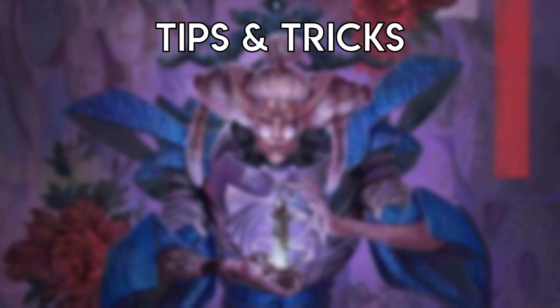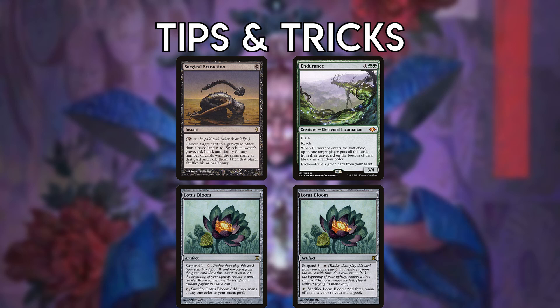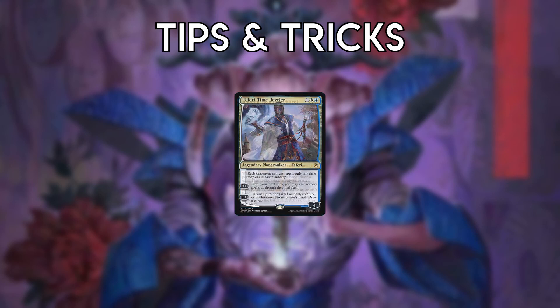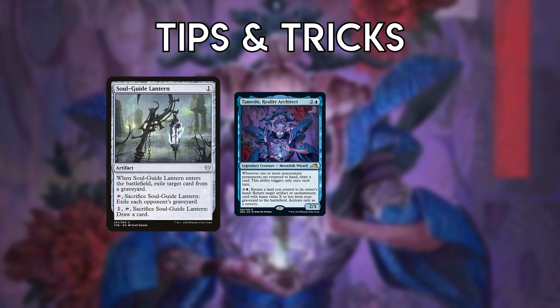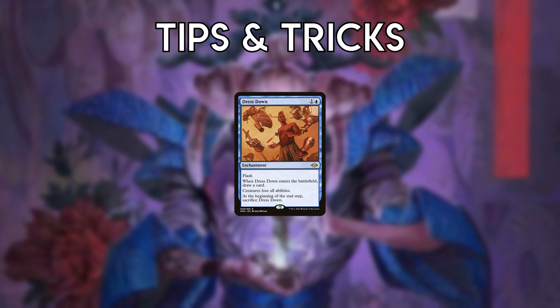If the combo can be answered by something like Surgical Extraction or Endurance, you can protect it by having two Lotus Blooms and keeping one in play or suspended. If you cast Bloom off Suspend, your opponent can potentially destroy it in your upkeep before you can go off. Remember that Temeshi can only be activated at sorcery speed — your opponent can answer Temeshi or Bloom after you've already picked up all of your lands, putting you extremely far behind. If possible, cast Teferi first to protect the combo. Temeshi can also bring back other things such as Soulguide Lantern, though this is usually too mana-inefficient. It may be worth playing a cheap artifact or enchantment just to enable Temeshi's draw trigger. It must be restated that Dress Down is the best card against this deck by a mile, and you need to keep it in mind.